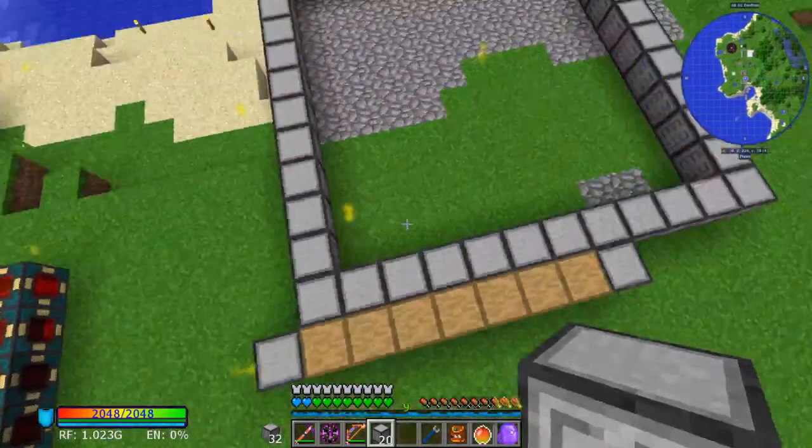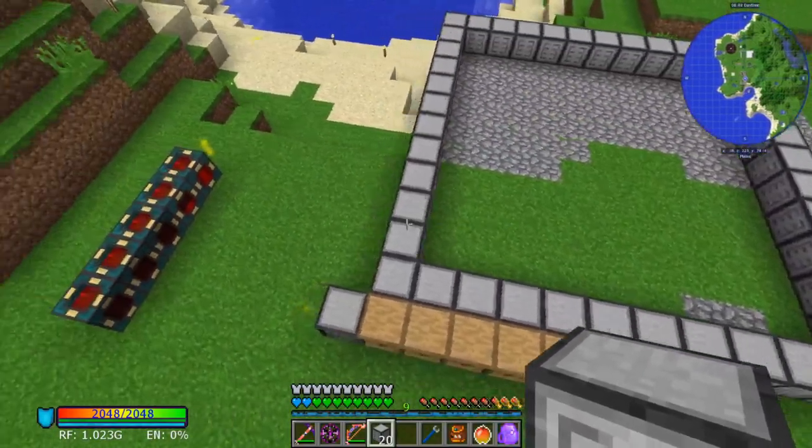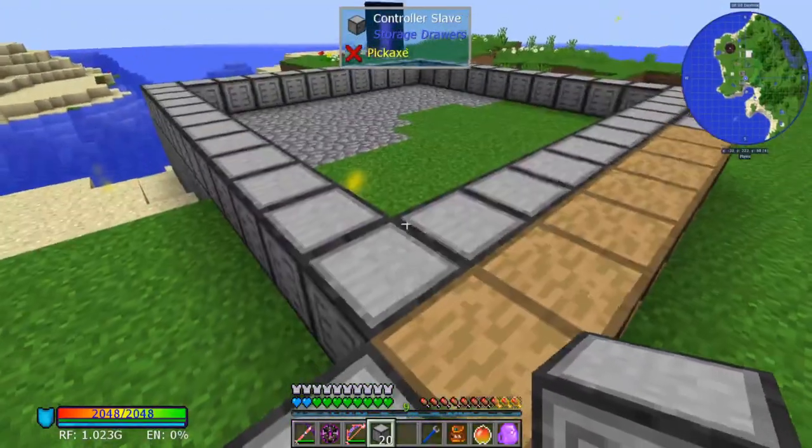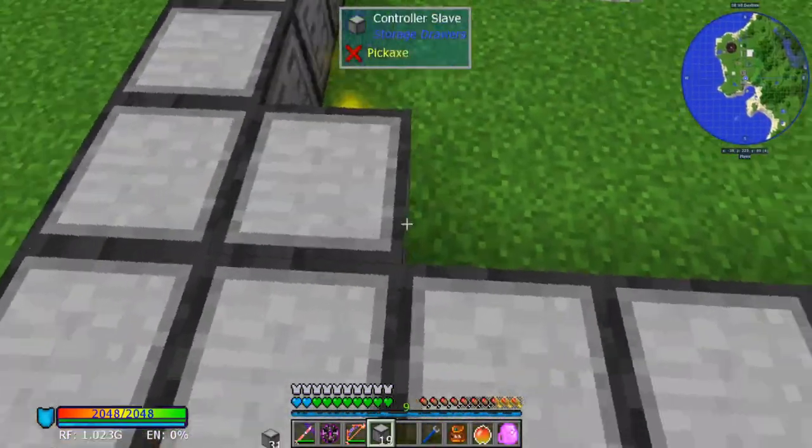So we have that many bonsai trees in a quadrant. We can multiply this all around it if we really want to — it's not going to be super necessary.